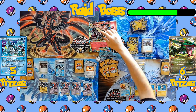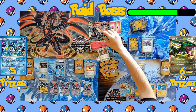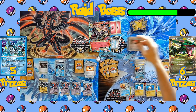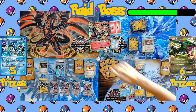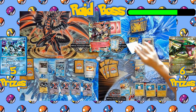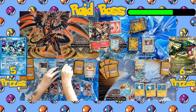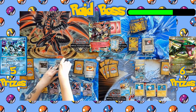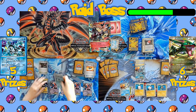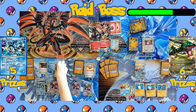Now it's the raid boss's side — an Energy is attached, and the Healing Scarf heals 20 damage every time an Energy is attached, so that's 40 damage healed. They still need one more Energy to attack, so that's the end of their turn. They heal all damage away and burn four more cards off the top of their deck. On the Team Plasma side, a Float Stone is attached to the active Kyurem giving it a free retreat, so it retreats and promotes Thundurus as the new active Pokémon to use its Raiden Knuckle attack.